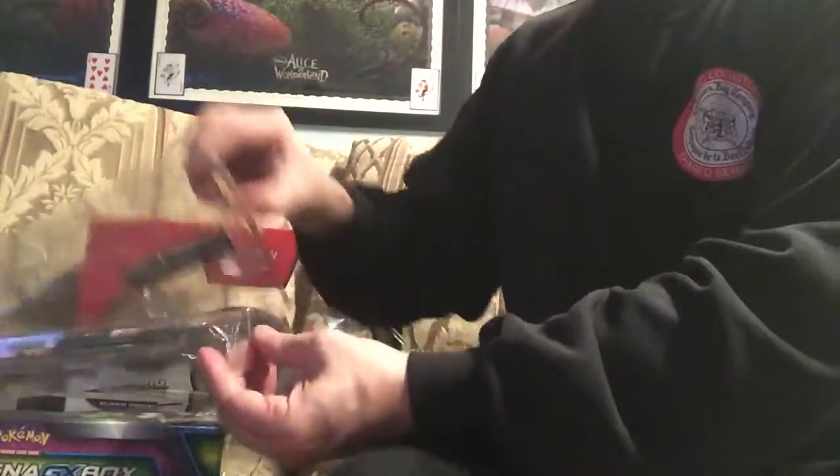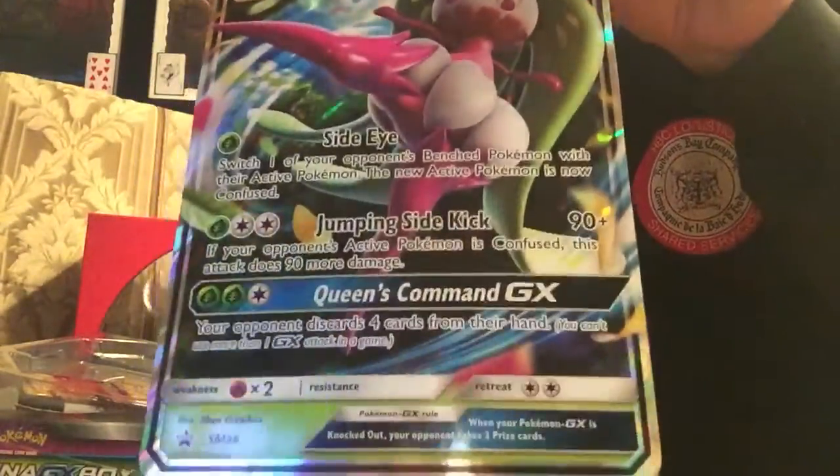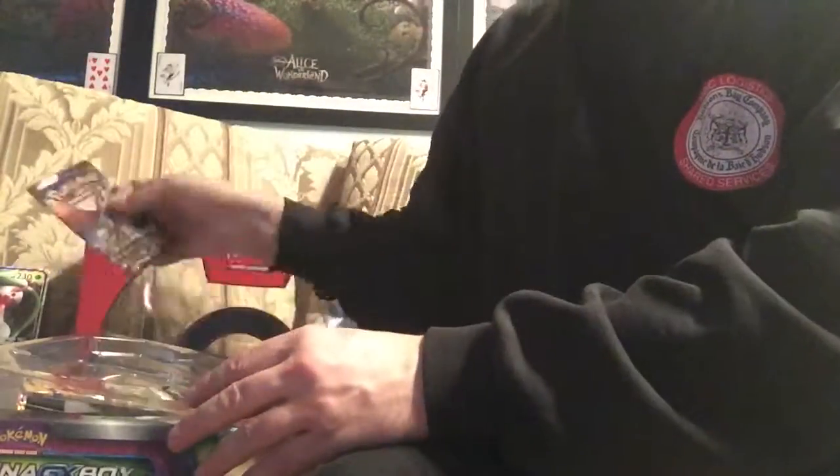So that means we're going to have to break into this one again. Into the Serena box we go. Since I've been playing with this thing, I might as well show you the big jumbo card that's in this one. And I think we'll do the Sun and Moon pack out of this one tonight.